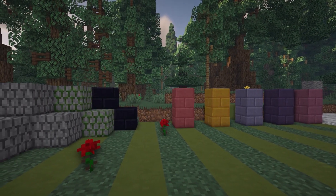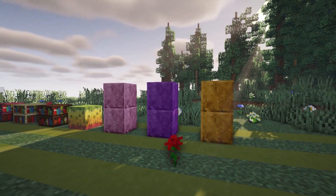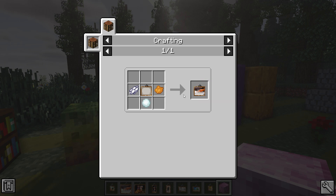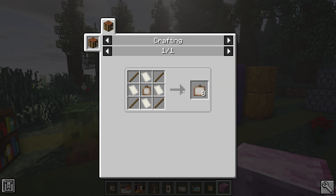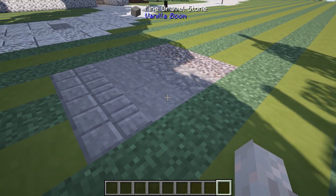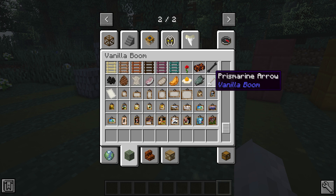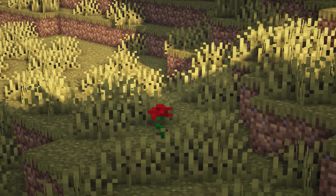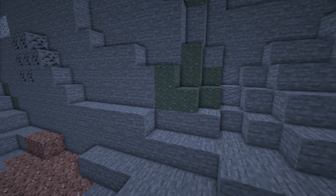Up next we have Vanilla Boom, which aims to expand the vanilla experience. It adds dye blocks, different bookcases, different types of glass, and paintings that you can actually craft by choosing which one you want using specific materials. It also adds a new type of gravel from a biome, food items like fried eggs and polar bear meat, pine cones, different types of ladders, variant blocks, and old school roses from original Minecraft updates, as well as a green colored stone.